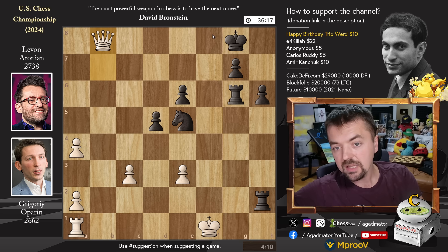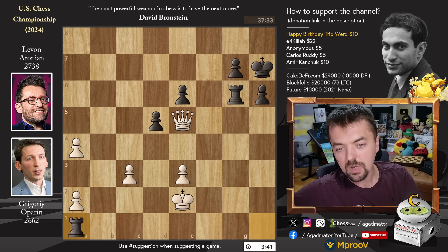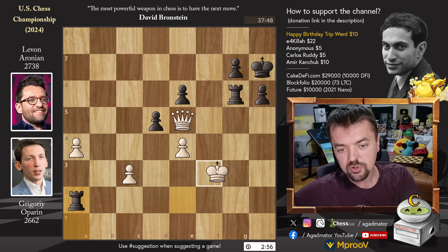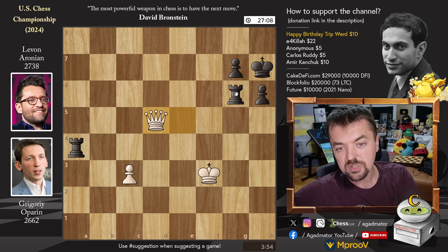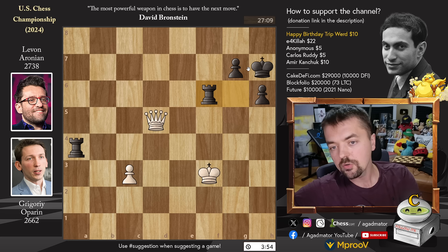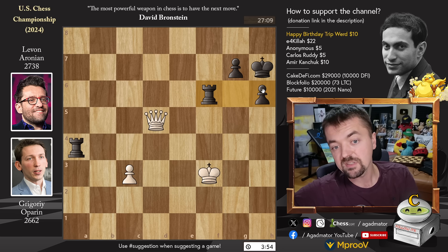Queen to B8 check going after the Knight, King to H7, and Queen captures on E5 attacking the Rook. But now Rook to H1 with check, King to E2, and the Rook captures on A1. It's still a Queen versus two Rooks, but the Black king is very safe and hidden behind the two pawns, while the White king is wide in the open. Pawn to E4 — A2 cannot be defended. Rook captures on A2 with check, King of F3, Rook captures on A4.